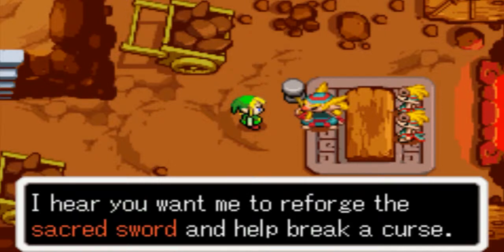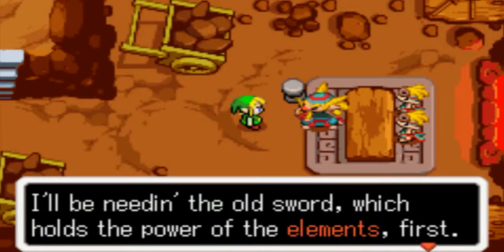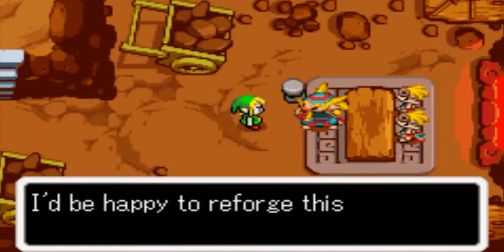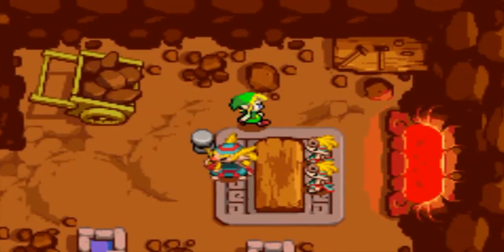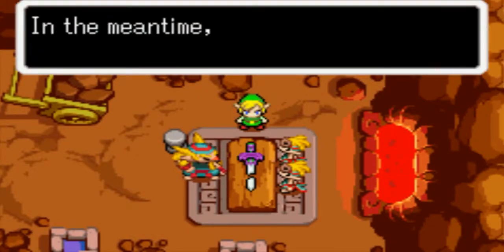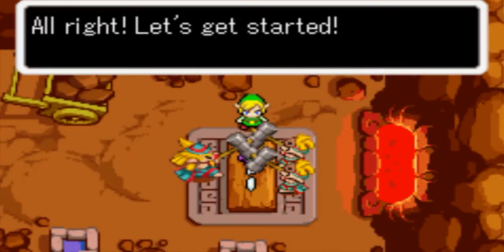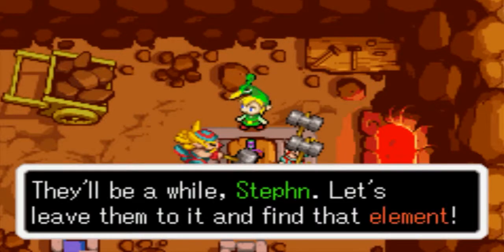I am Malari, master of the game. Yay! I hear you want me to reforge the sacred sword and help break the curse. I'll be needed in the old sword which holds the power of the elements first. Show me that broken blade. I love all of this adventure, what with the rescuing of princesses and such. I'd be happy to reforge this into a brand new sacred blade for you. Well, thank you very much. It'll take me a while to rework your sword. In the meantime, you should track down the missing elements. One of them should be in the mine that the humans dug — it's not far from here. Let's leave them to it and find that element.